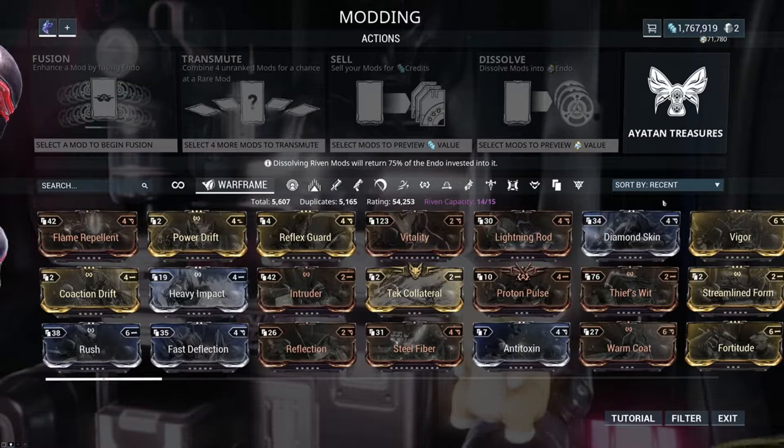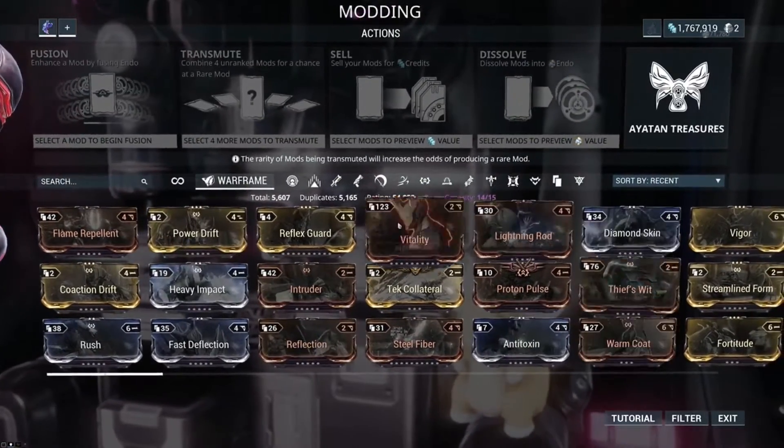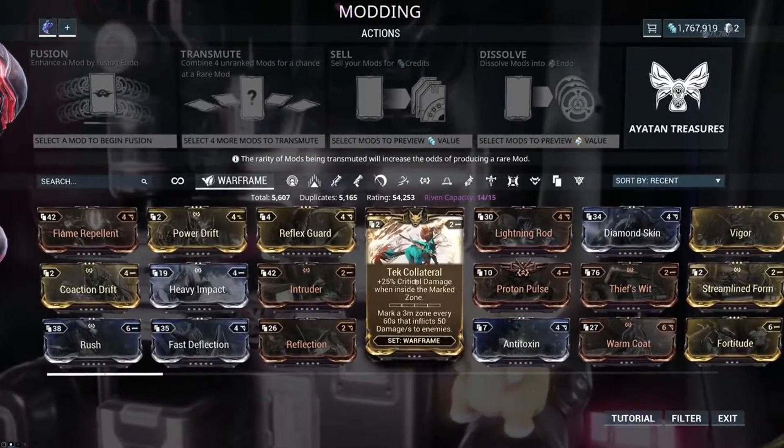This is also really handy when you're coming out of a mission and you're like, 'Oh, I got some mods and I have no idea what I got,' or 'Did I already have that?' This is really great. I like to sort by recent so I can just come in and see exactly what I just got — makes my life a little bit easier.